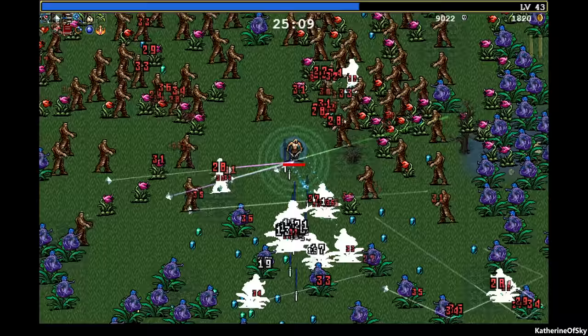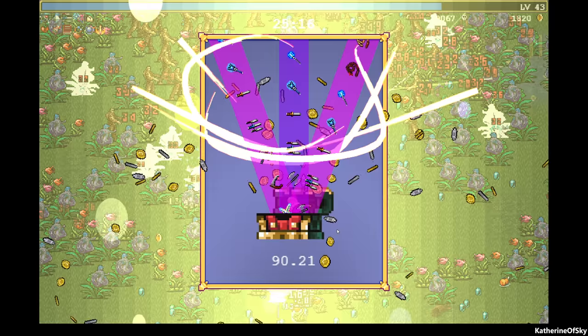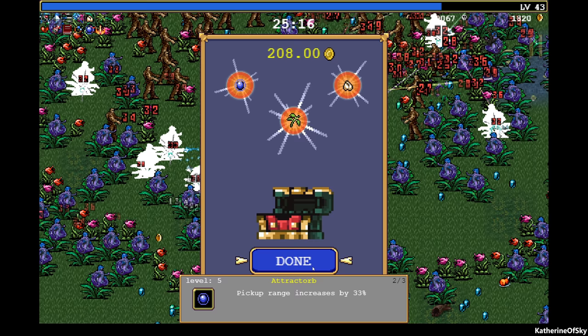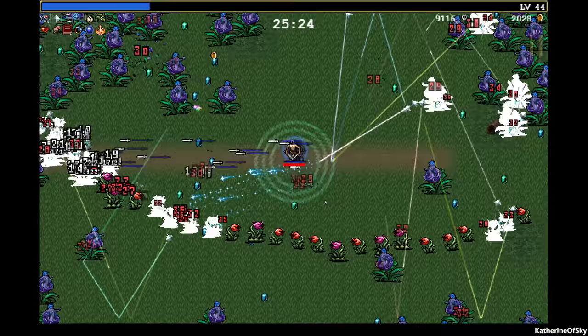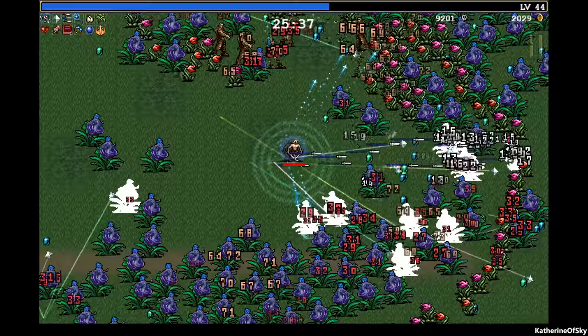Oh hey — that's the boss we need to kill, the one with an achievement for it. The other weapons are keeping stuff at bay but that boss is tanky. We got the box — three items! Look at all those tulips coming and attacking us. Purple tulips! We got garlic — maybe that means level eight? Let's check. Actually level six on garlic — we still need two more levels.